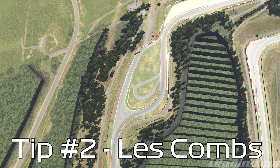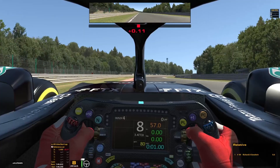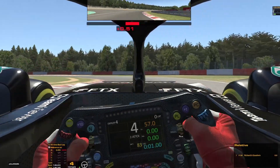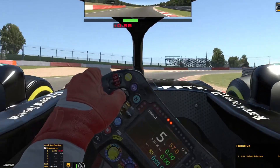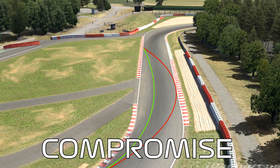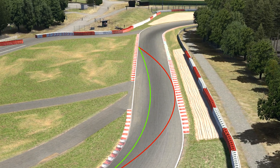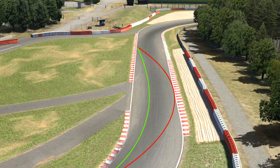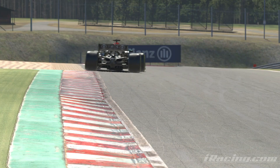Tip number two: turns seven, eight and nine at Les Combes at the end of the Kemmel Straight. They seem simple enough, but they're also a hidden gem of lap time. Attacking seven is very normal, but moving through the left at turn eight, this is where we compromise — do not attack it. We back off, keep towards the left hand side of the circuit. As with La Source, this short compromise is for a relatively large gain and a better line through turn nine and much greater speed down to turn ten.